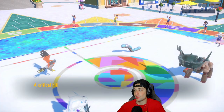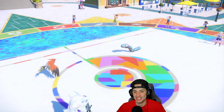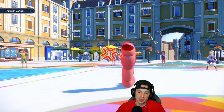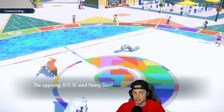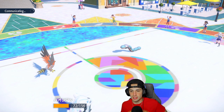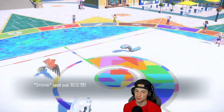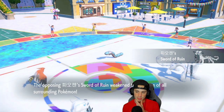We Ice Spinner and dump on Ting Lu — and that was a crit! Hot start to the video. See you later Ting Lu. We Taunt the Great Tusk because it might go for Iron Defense. It just goes for Heavy Slam so we keep attacking. Now we can set up Tailwind. With Ting Lu gone, my special attackers can really thrive. Chien-Pao comes out next.